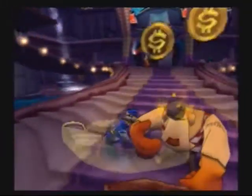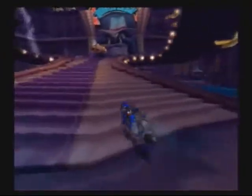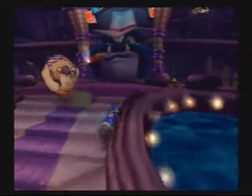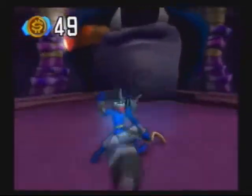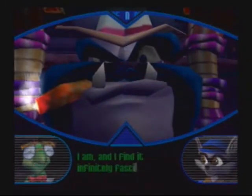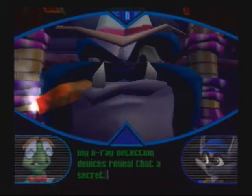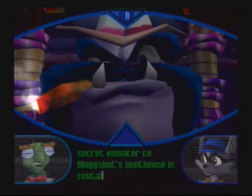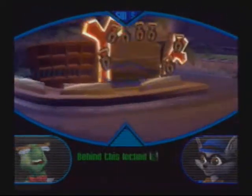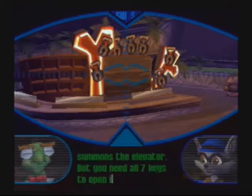Look, this guy doesn't see me. The level's in here. That right there is the way up to the boss. Would you look at that ugly mug? My x-ray detection devices reveal that a secret elevator to Mugshot's penthouse is contained within that giant head. Behind this locked wall there's a lever that summons the elevator, but you need all seven keys to open it up.